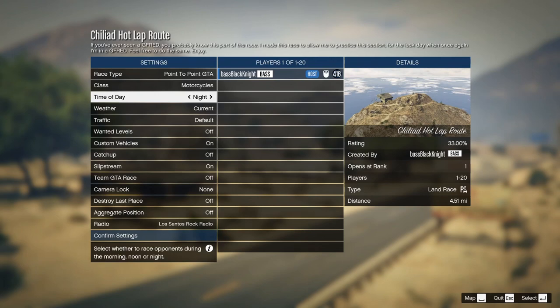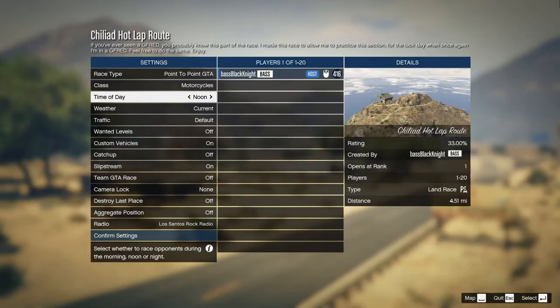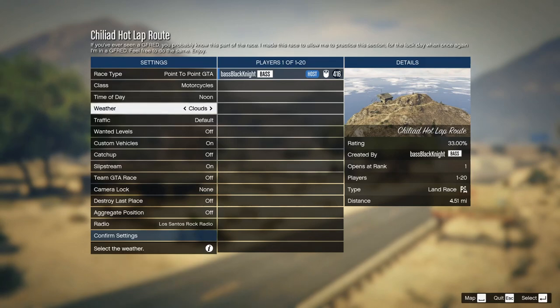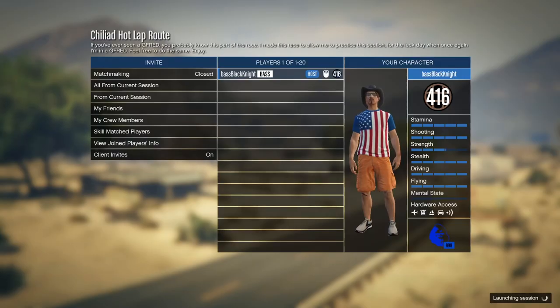Time of day — noon. Optimus, what's the plan? Work it. Own it. Current weather — no, we want clear. We want the best chance, the best view. Confirm settings. I want to start this job on my own. Launching session.